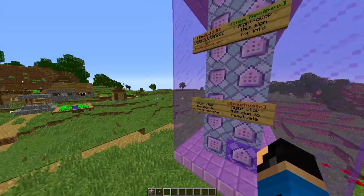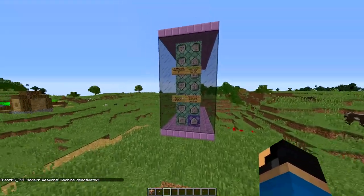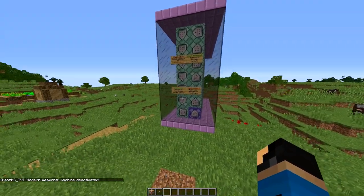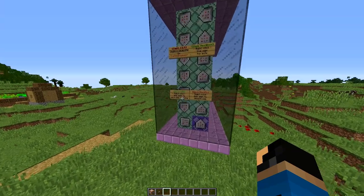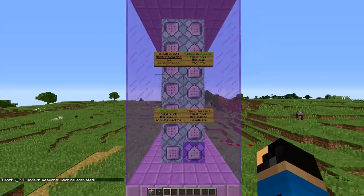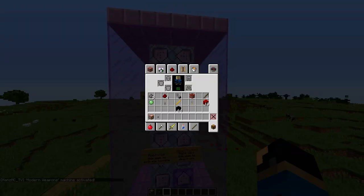So if you wanted to deactivate the mod, you can just right-click the sign and it'll just shut off, and the commands will no longer be active. It also gives a nice little message down there. I didn't know that. And then let's go ahead, let's activate it so that I can keep showing this off to you guys. So yeah, that's how this works, and if you right-click this, you'll get all these items I have right here.